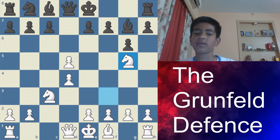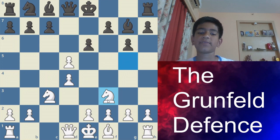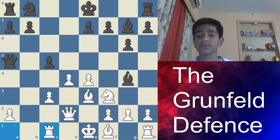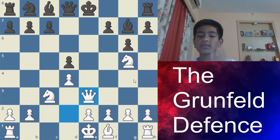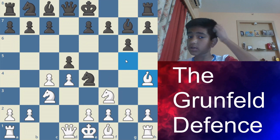After knight takes d5, e6 — the main move is Nf3. And then after takes, it's just an okay position. After e6, there is also Qd2, and then when you take, queen e3 check. But this isn't played so commonly. The second move after knight e4 is bishop to h4, which means you don't want to lose the bishop there.